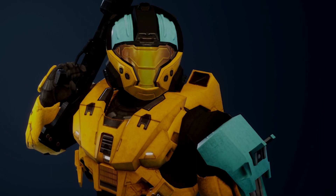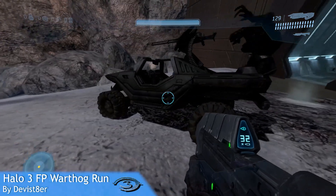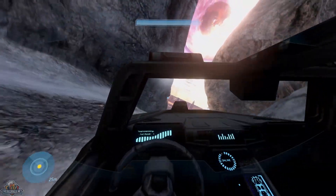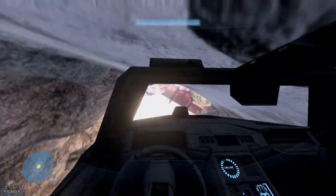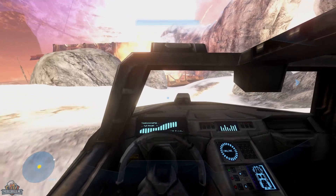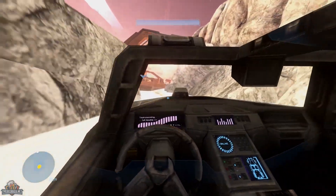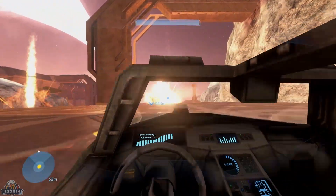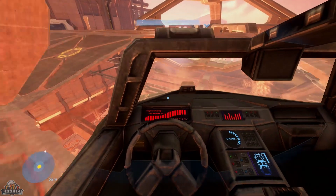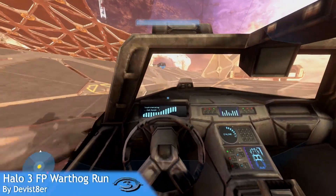Our next mod for the Halo 3 campaign technically keeps true to the first-person shooter title — this is the Halo 3 FPS Warthog. This basically makes the Warthog you drive into a first-person mode. It's suspenseful, it gets your blood rushing, and it is an actual challenge to get through the entire last part of the mission. It is tedious and you are so easily toppled over, and you can easily crash because you don't know what's happening. A helpful tip: notice where all the explosions are happening, because then you can guess where the floor is going to be missing. It's so much fun and definitely worth downloading.